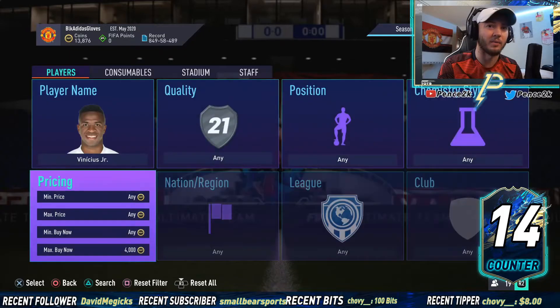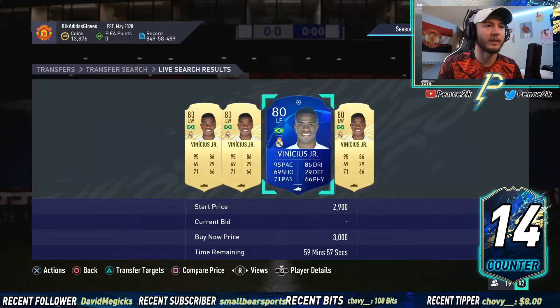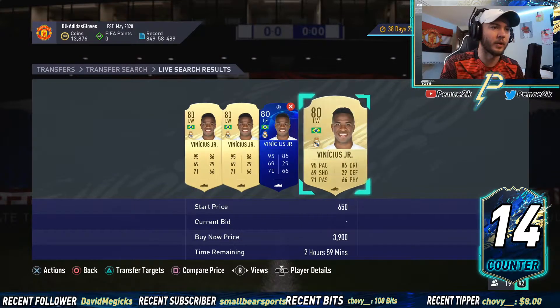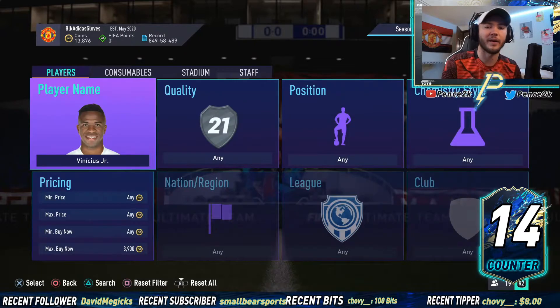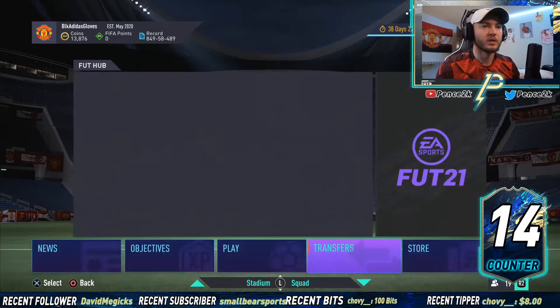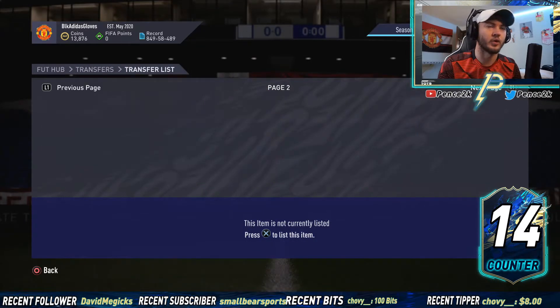As you can see, we've got four listed at 3.9, so they are getting listed up — I can grab that one quickly. They are getting listed around 3.8 to 3.9, so that is a time when we can sell. If you go and look at his footpin chart, you'll see that his highest since around October 27th has been around 4,000 coins. So we're going to go ahead and sell off our entire transfer list of Vinicius Jr.